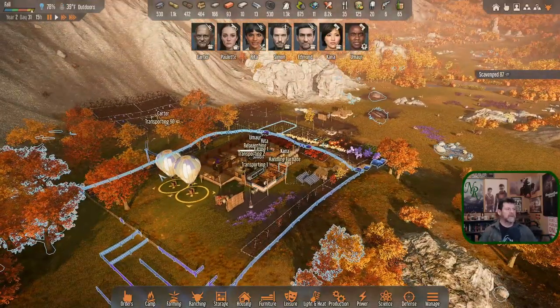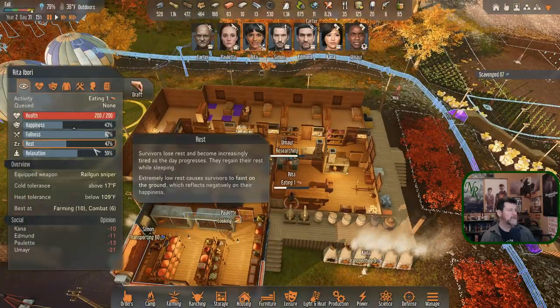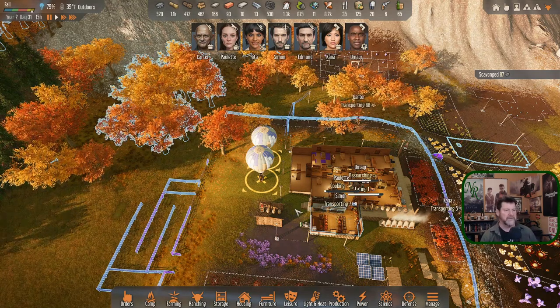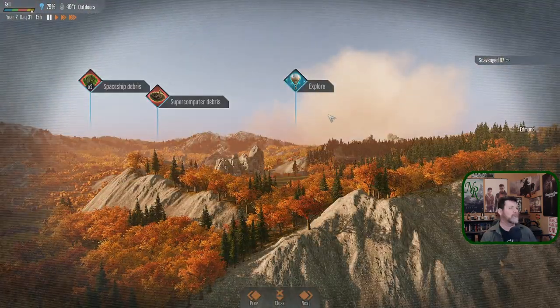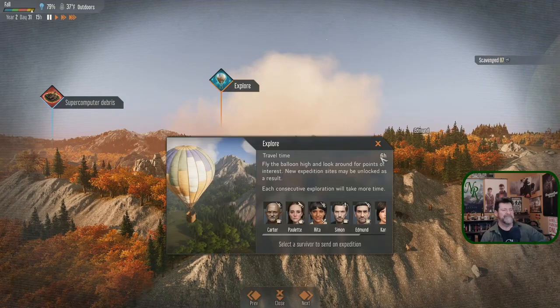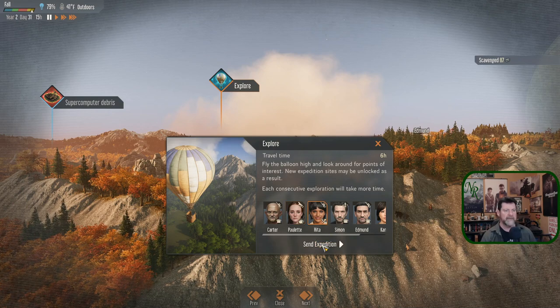Rita is eating. There's a lot of wind but that usually happens in the late afternoon. I want Rita to go back out. Let's stick to small time frames — there's an eight-hour trip but it requires Physical and she doesn't have it. There's a six-hour discovery trip — that's probably our last semi-short trip. We'll send Rita on that one.